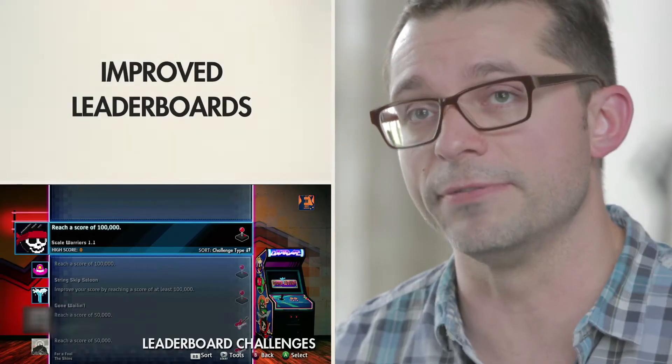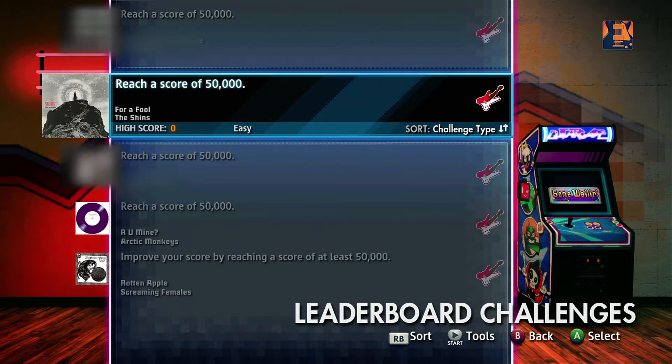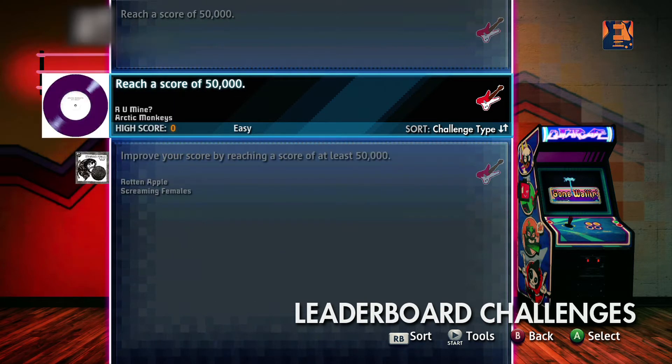One of the things that people loved about Guitarcade before was that we had leaderboards for every game — you could check your high score against the world. We've kept that, but we've made it better. Instead of just passively checking your position on the leaderboard, Rocksmith actually looks at where you are and sends challenges your way. The leaderboard challenges provide never-ending motivation to keep getting better at the games themselves, and also at guitar.